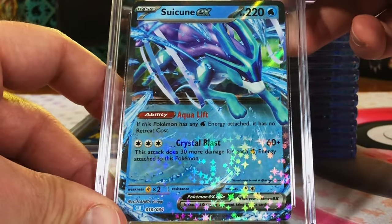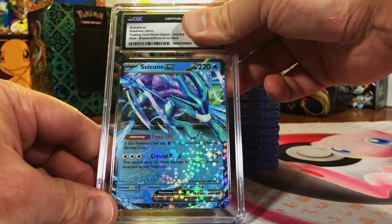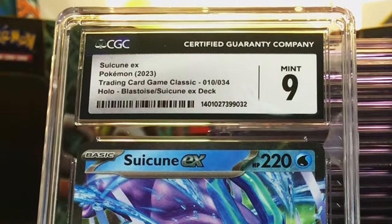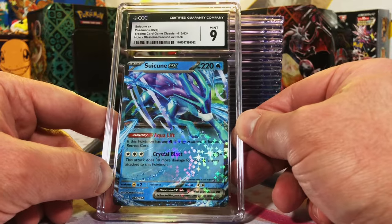Suicune EX, Trading Card Classic. I love Suicune — I'd probably say Suicune is my favorite legendary dog from Gen 2. This is probably a 9. Yep, a 9. Really like this EX card, cool action artwork on that one.